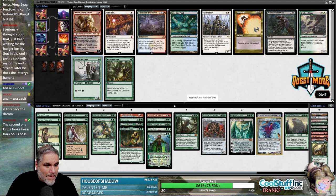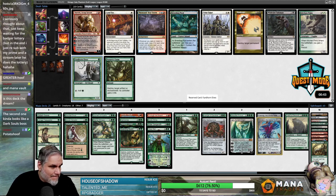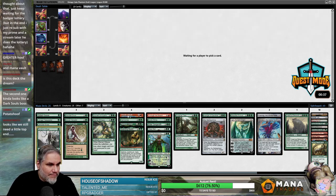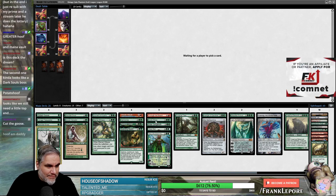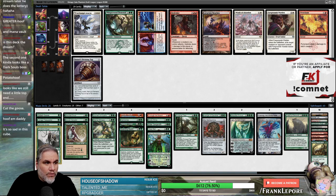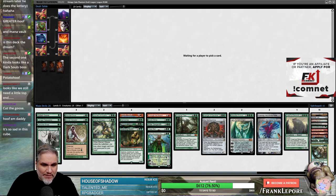Fyndhorn Elves is pretty solid. Let's take Whisperwood — I don't foresee us playing it, but the Goose is sad, really.